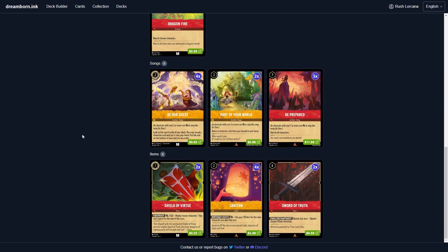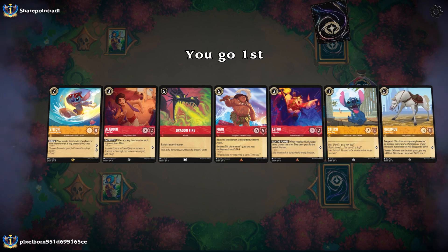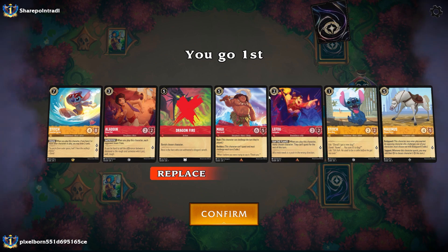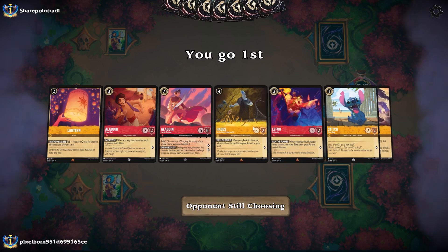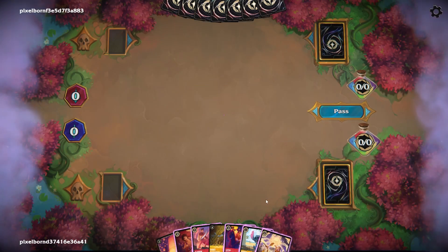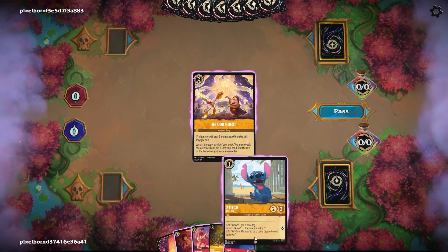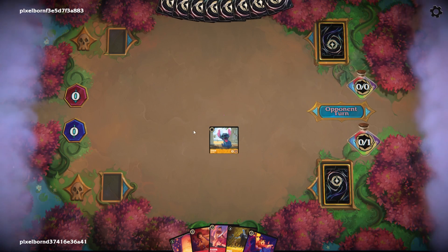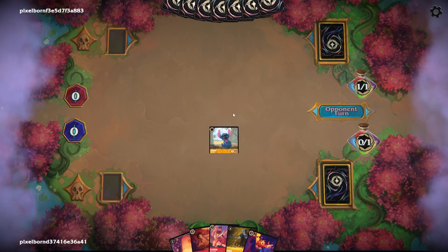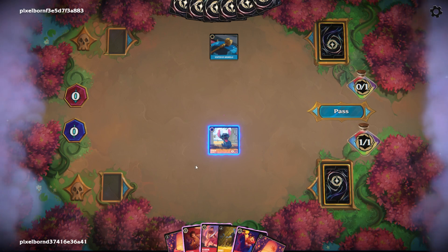Alright, let's get into the gameplay. We're going first. We're going to get rid of the Dragon's Fire and the Maui and the Stitch and the Maximus — we've got to confirm we're going to get a decent early game. Be Our Guest into a Stitch. One of the reasons I run Stitch is mainly to bait out the kills for the Shift — it's to make people think you're not going for Rockstar or shifting into Rockstar with it.